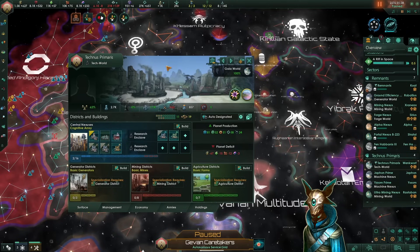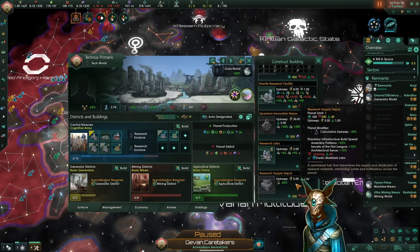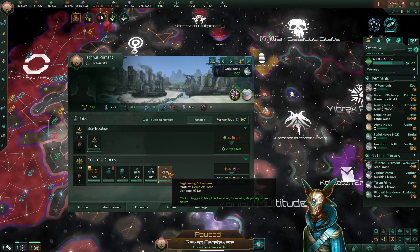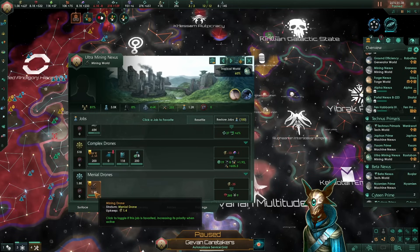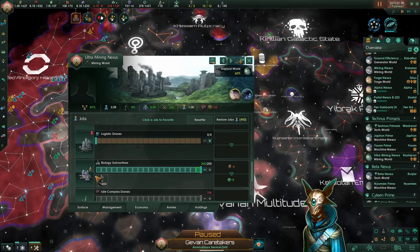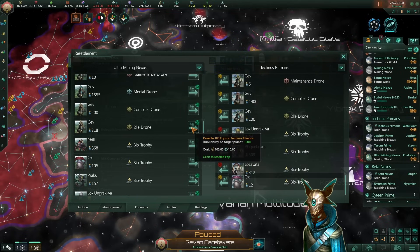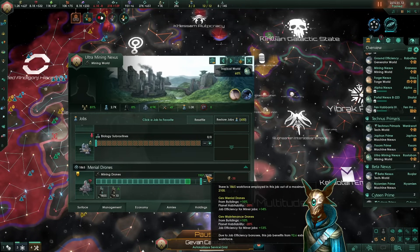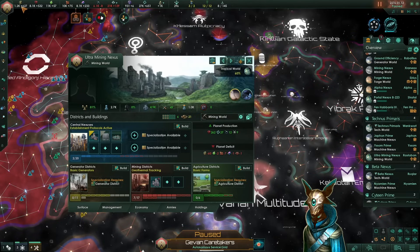Here on technos primaris, we have a very good output for our calculators because it was the Wenkwart system. We already built up the specialization buildings and we could have something to reduce our upkeep if we had the exhaustive gases, but since we don't and all the jobs are working fine, we'll keep this planet as it is. Then we also have the ultra mining nexus — as its name suggests, it is our best mining planet. We could un-employ some of the specialists so they can be employed on better worlds. We resettle the aerodrones and they will already begin working on regular specialist jobs. This world still has around 300 available mining jobs, so we'll keep it as is — we won't build any more districts because we do not want to increase our empire size or energy consumption.